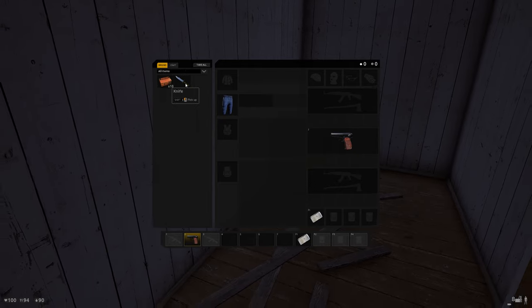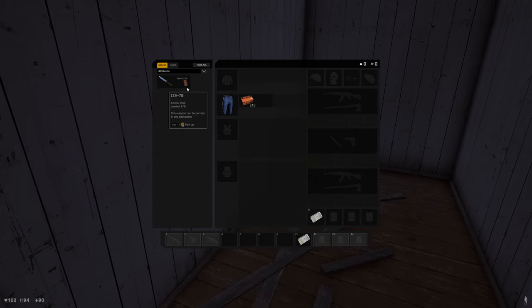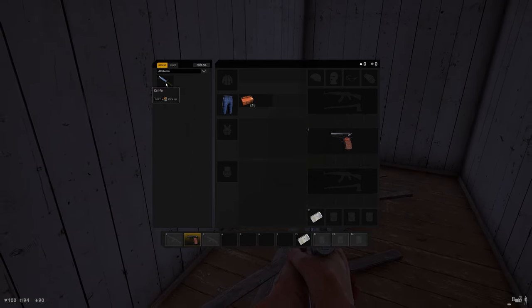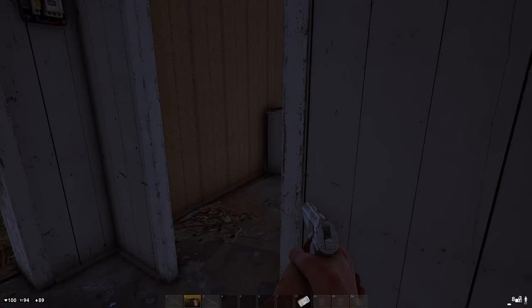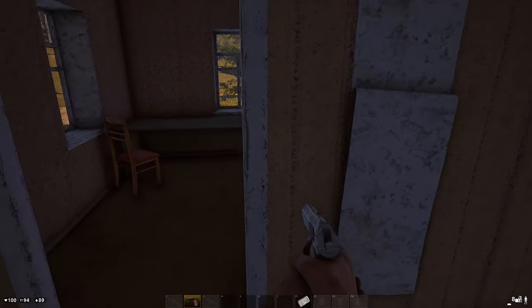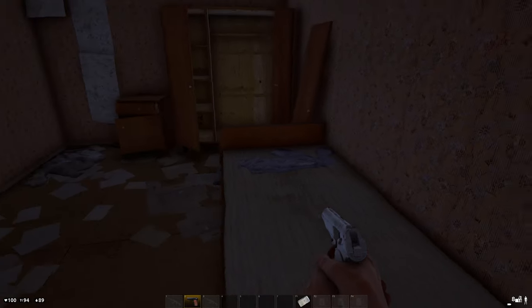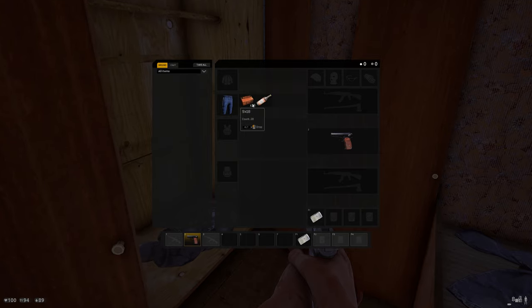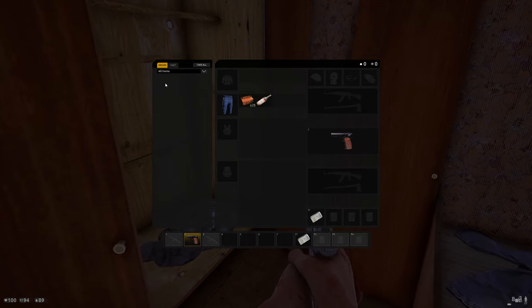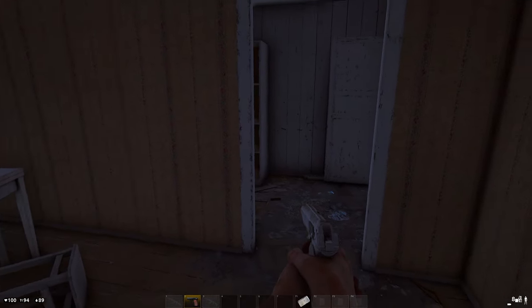You've still got quick ways of turning clothes into rags by pressing G, and then F picks it up really quickly. Tab is very important — even if you can't see the object, if it's in your vicinity Tab will let it show up so you can loot it. You can even use it from outside a house, but it just makes looting overall much faster.